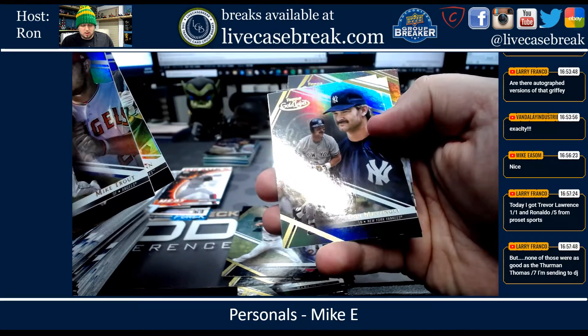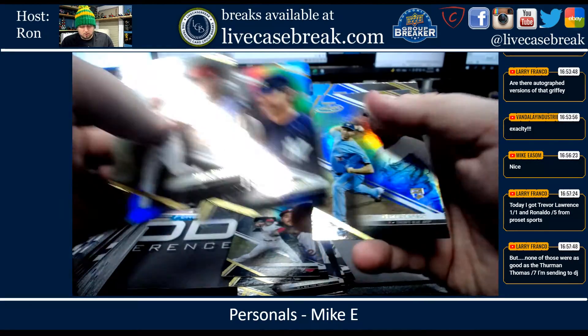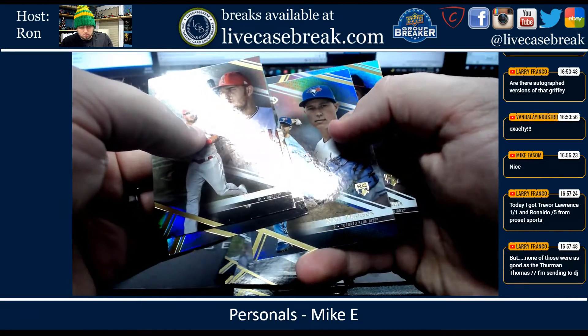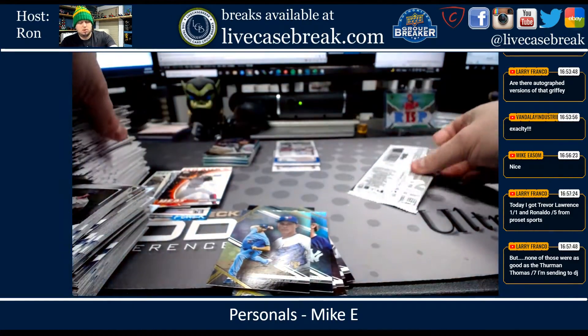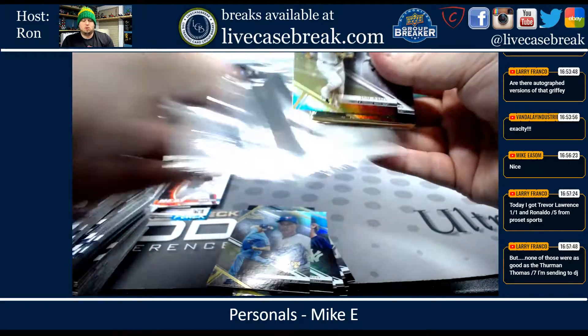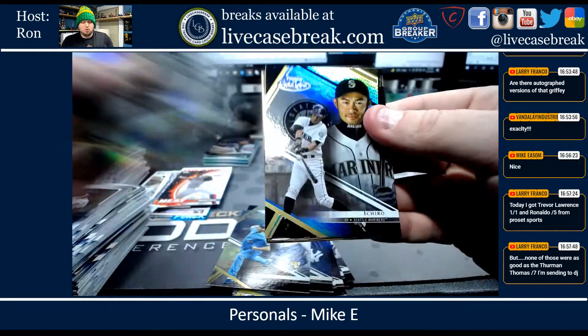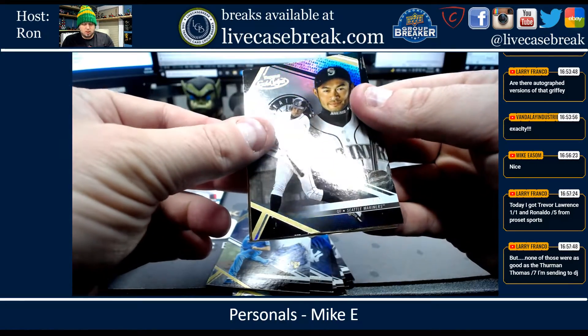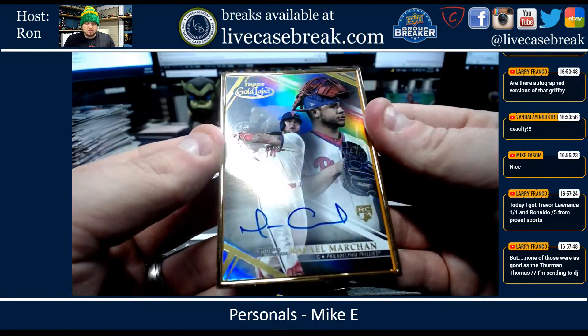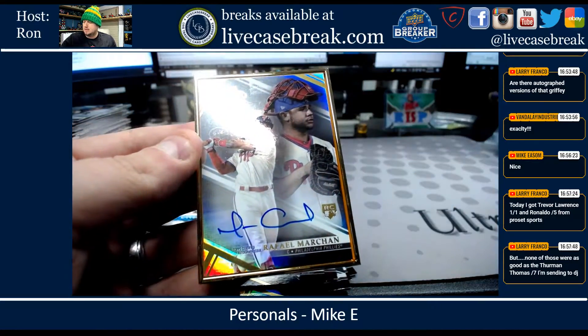Class 2 blue Baez out of 99 team color, class 3 Judge, class 1 black Nola, class 2 black Bart. Got a class 3 Boggs or Mattingly, Nate Pearson class 2. And you're out behind an Ichiro.